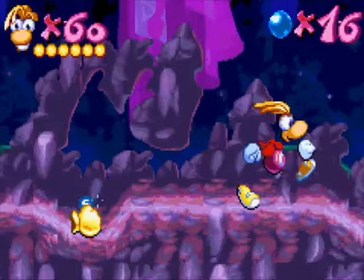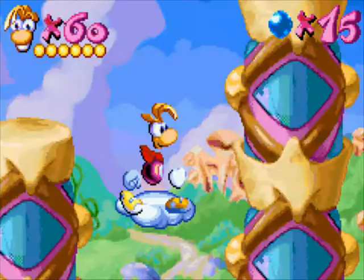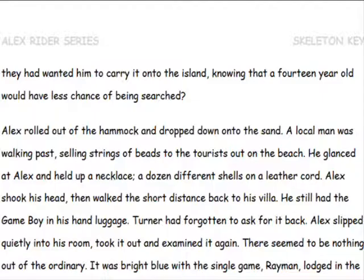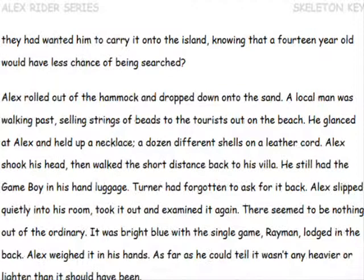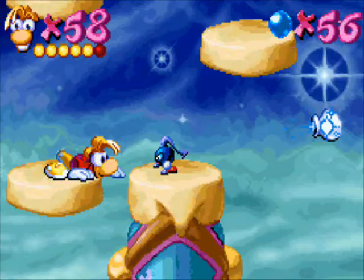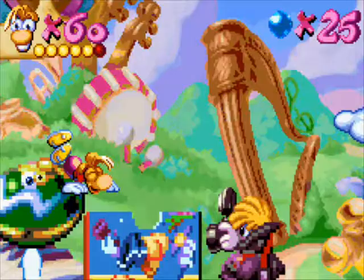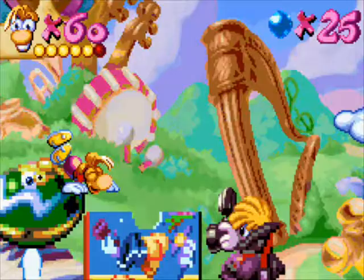Fun fact: did you know that Rayman Advance has been mentioned in other media or in popular culture? In the novel Skeleton Key by Anthony Horowitz, Alex Wilder is given a Game Boy Advance with Rayman, which seems perfectly ordinary until it goes — this sound effect is a direct reference to the noises Rayman makes in his idle animations in various versions of Rayman. Nice attention to detail. Now where was that creativity when you made the movie?